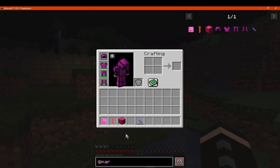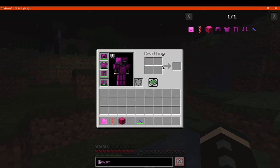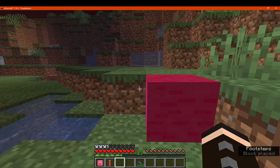So we've got a pig block, which you can make with a pork chop, and it's just for decoration for the most part — kind of looks like a pig log.